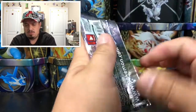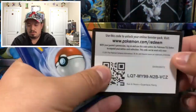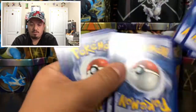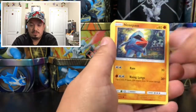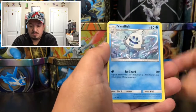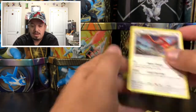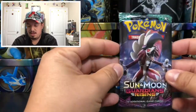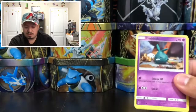On to another pack. We have a Rowlet, Stufful, Nosepass, Murkrow, Alomomola, Choice Band, Vanillish, a Comfey — that is the reverse holo rare — and a Talonflame, which is a rare non-holographic card.